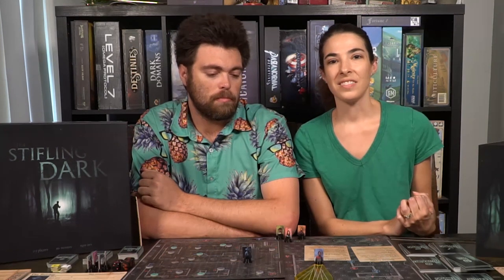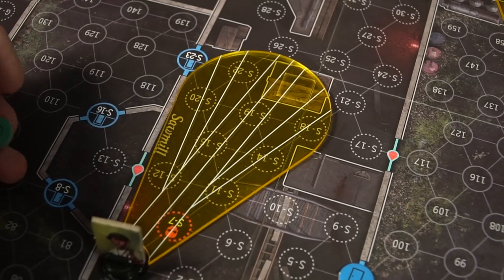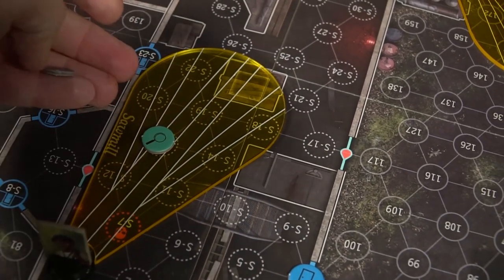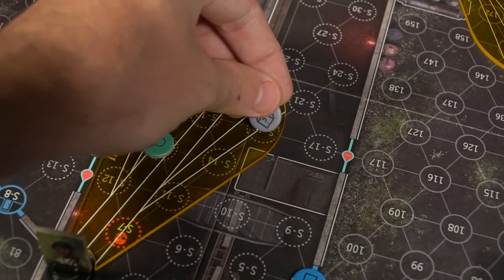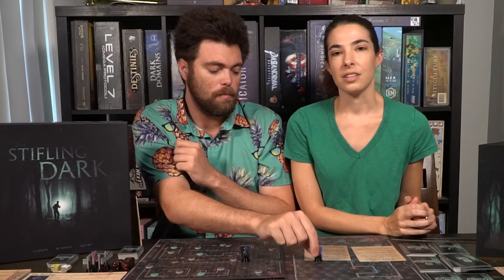Look at where the flashlight lines cross — your flashlight needs to completely engulf the circle of a location. Give those numbers to the adversary so they can reveal any items or their position if found. That ends your turn. At end of turn: if you didn't sprint, recover one stamina; if you didn't use your flashlight, regain one charge.